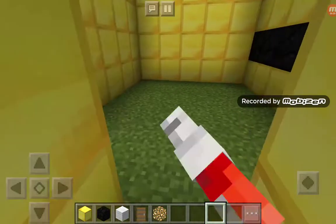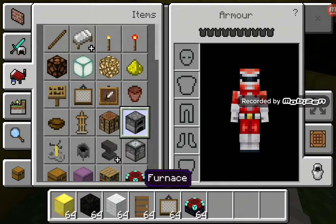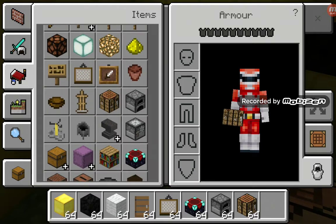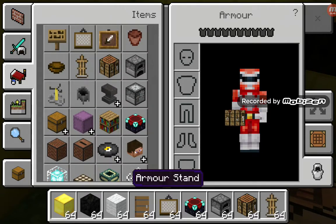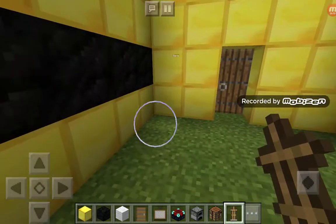We need to decorate more — we need to get some paintings, an enchantment table, a furnace, all lots of stuff. We need to put these armor stands in like the corners.